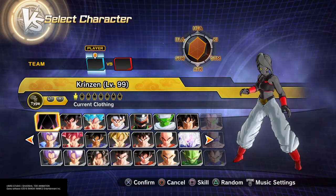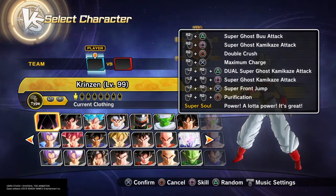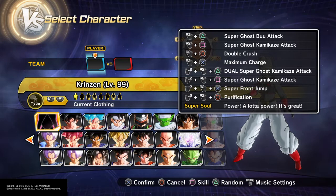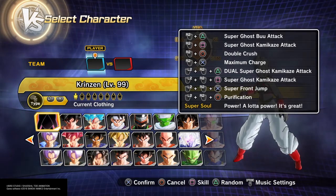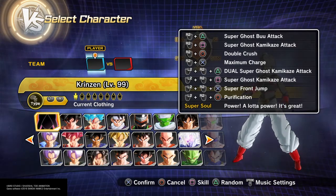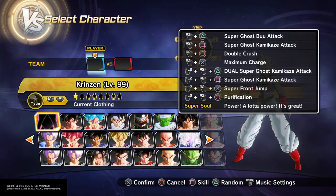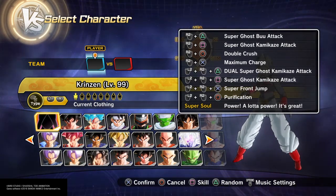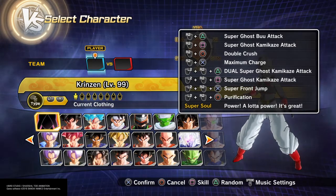I'm back with another video to show off what I call the ghost build. You can see all the super ghost kamikaze attacks, but there's only two super attacks. To make up for the lack of an extra super ghost kamikaze attack, I have dual installed, which only really works in multiplayer. And I have purification on them.